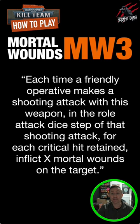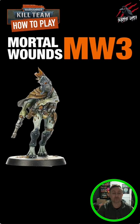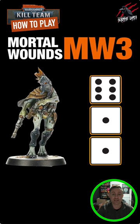The key word to look for here is 'retained' — think of retained as the number of dice that are rolled successfully. In this example, three dice are rolled, and one of them is a successful hit, so that dice is retained. Let's get rid of those other two, as we don't need them.